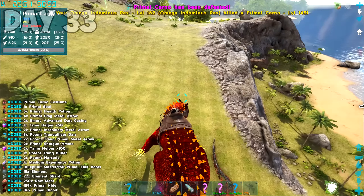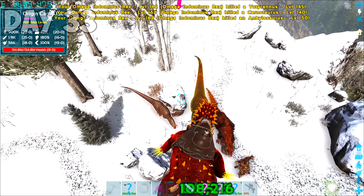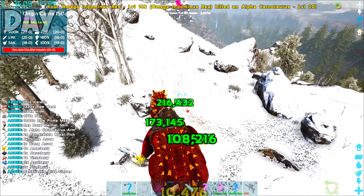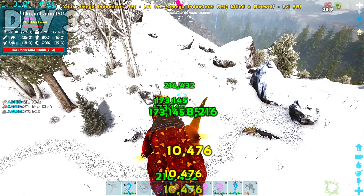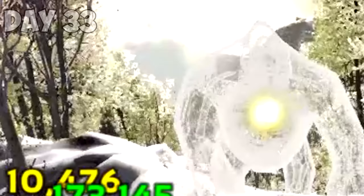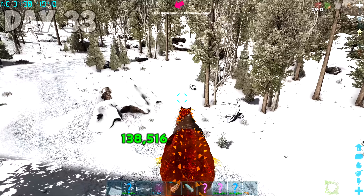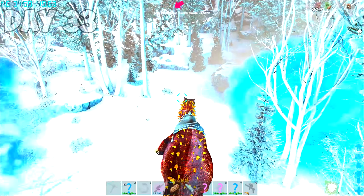We eventually found ourselves fighting an Origin Carno up in the mountains. Origin Dinos are considered world bosses and you need to beat them to gain tokens. These tokens are used to summon more powerful bosses later. Of course as I was in the fight with this Origin Carno, the Spirit Megapithecus ran up on us. The fight was a little too rich for my blood, so we left.